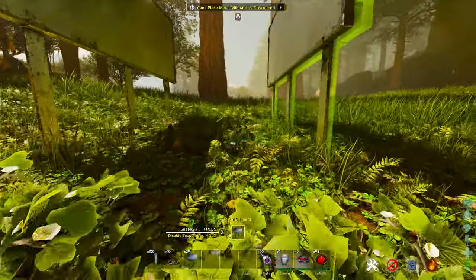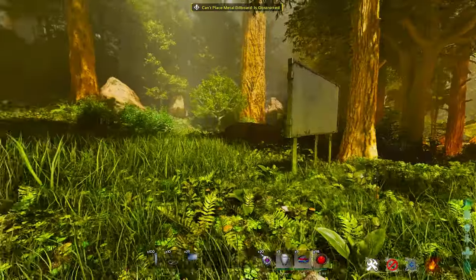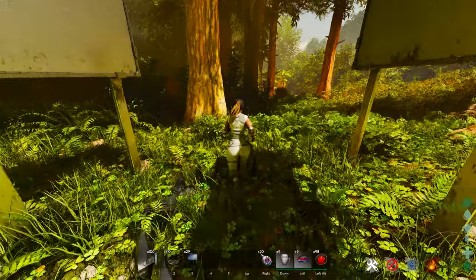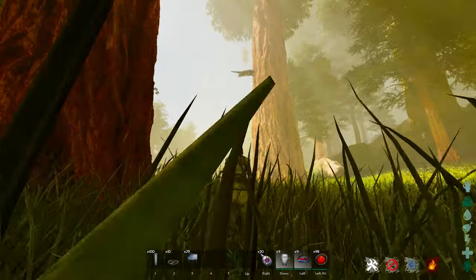Then we're going to slap down a billboard here and a billboard on the other side. In this game the AI has to know that it's able to get to you or it's going to try and take a new path. This is essentially how we trick it — you want to get up close and wait till he's jumped off the tree.